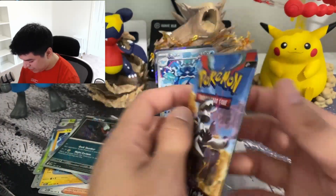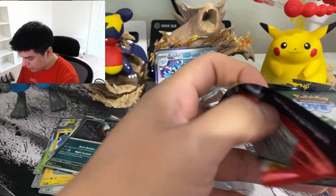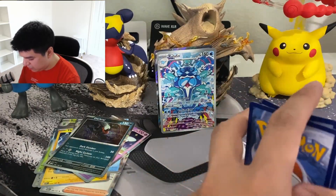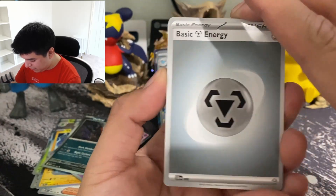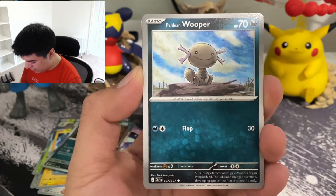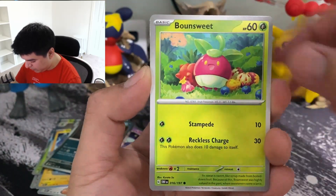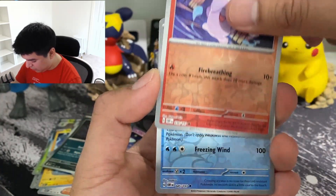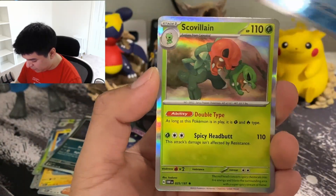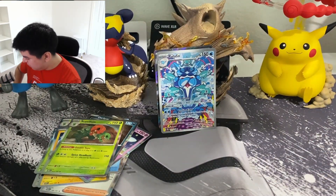Last pack magic - let's see if we can pull something. Any gold card, any Charizard card, the Ice Rider card - just don't have an Ice Rider. However you say it - really want one of those. The Phantom Ball - picks! Sweet. Sableye, the Doomed, Litwick, Lapras, and a Skeledirge - that's the second or third one.